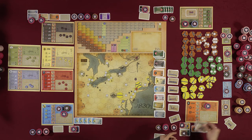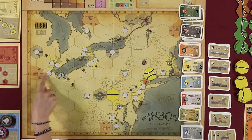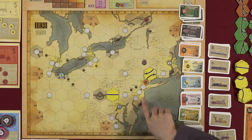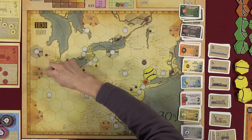Toby explains that a dump threat exists when a president can load up shares and shuffle money, then dump the company on a 20% holder. Right now there's not enough money in the company for that to be a real danger, but players should stay aware of these dynamics as the game progresses.